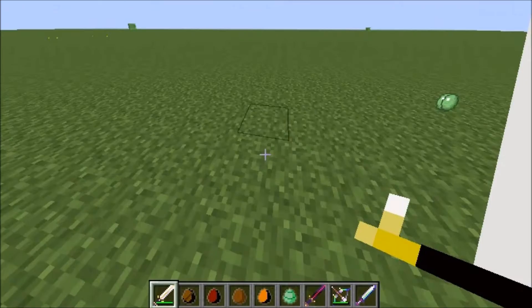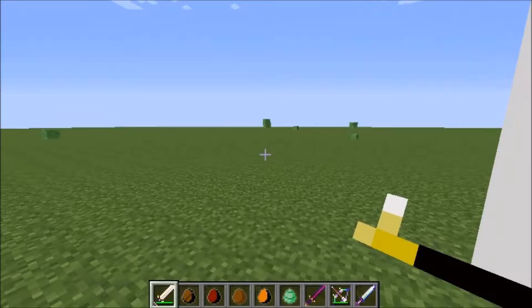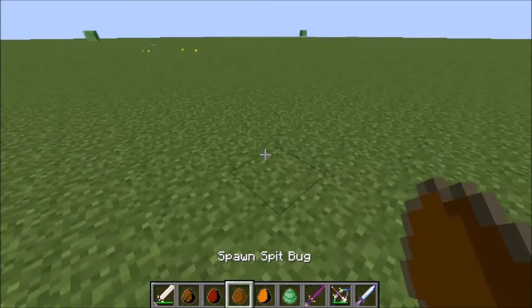Did you see how far he went? He went all the way in the distance. That was the stink bug — it really doesn't do anything special, doesn't drop anything special. It just gives you nausea. It gives you like one experience but it's not really that good.